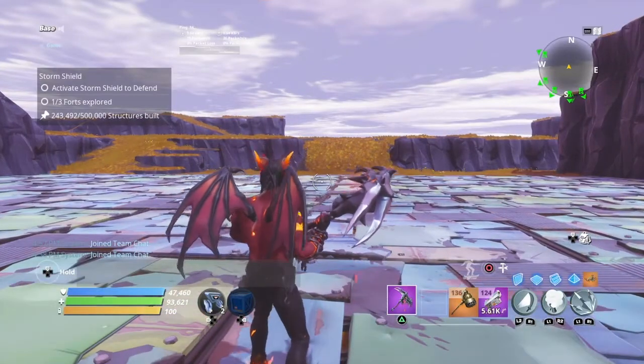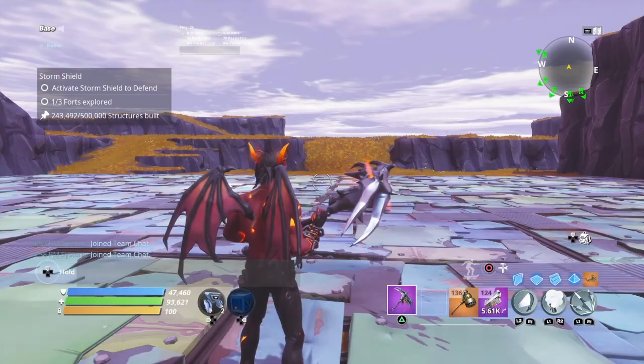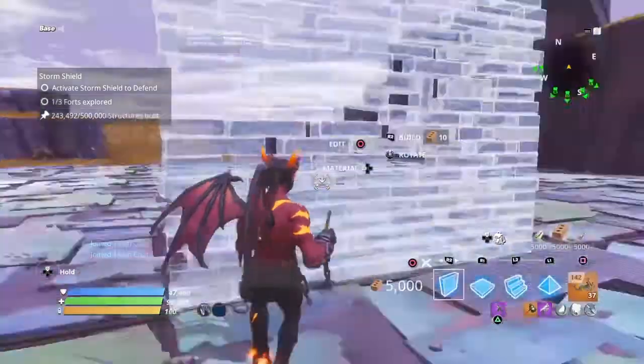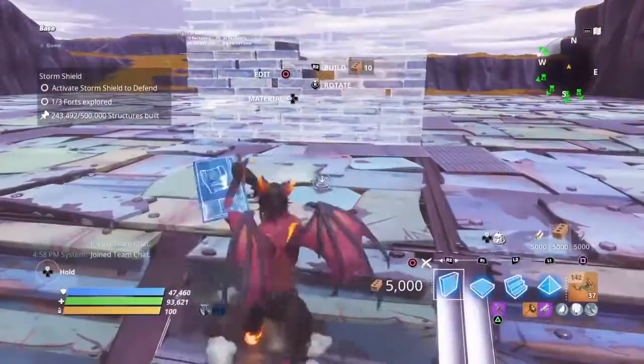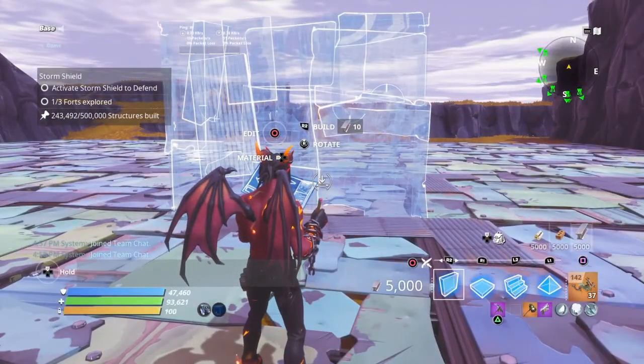With this build, you can either use metal or brick for this outline, because either way, when you upgrade to tier 3, it's black. So, completely up to you. I'm using metal so it's easier to basically tell which is which. I'm going to go over and upgrade everything after, so it's a lot easier.